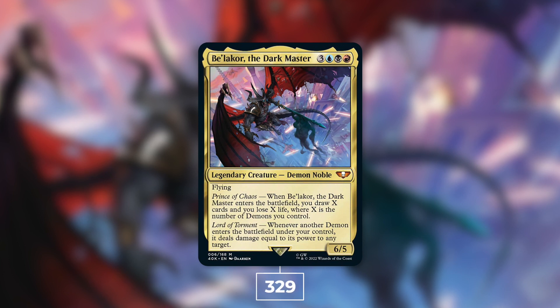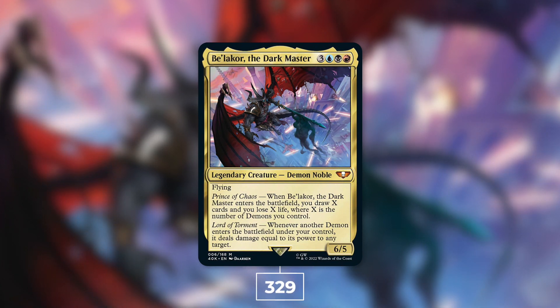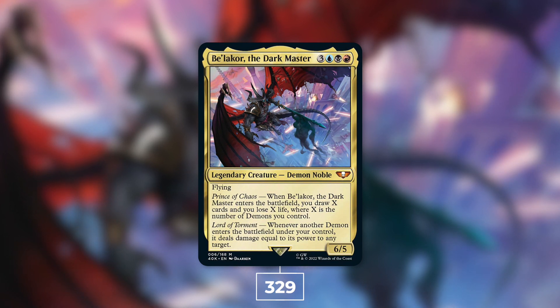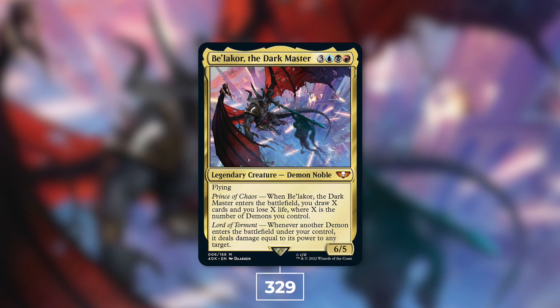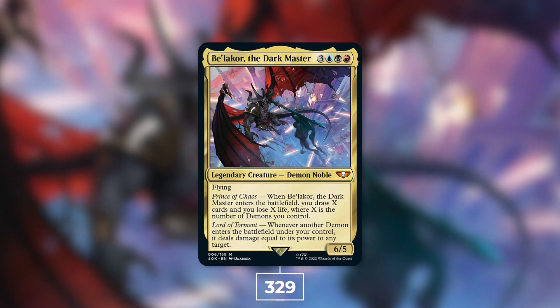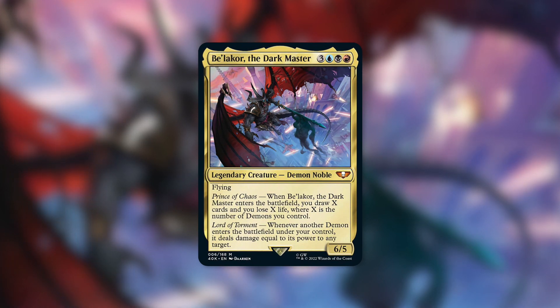At number eight we've got yet another Warhammer 40K commander — Be'lakor, the Dark Master with 329 decks. A 6/5 Demon Noble with flying that costs three blue black red. When it enters the battlefield, you draw X cards and lose X life, where X is the number of Demons you control. Whenever another Demon enters the battlefield under your control, it deals damage equal to its power to any target. Be'lakor draws you cards at the cost of life and pings down opponents. It's typically built as a Demon tribal commander.